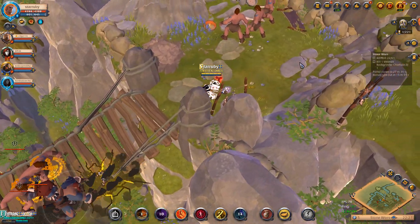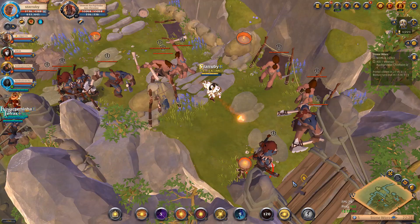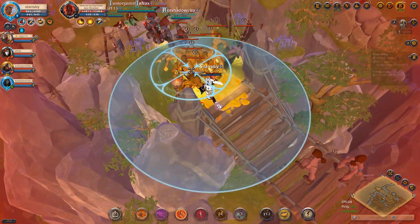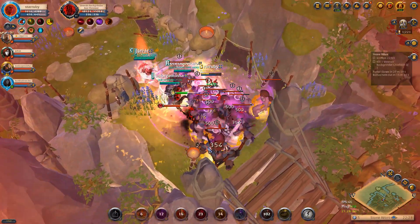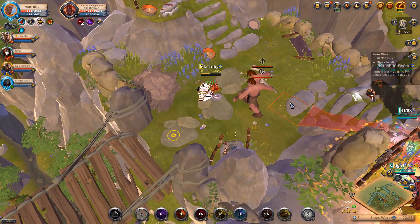I keep walking forward, then I will body pull these little different mobs and auto attack after auto attacking. Keep walking past, and you can just go back and aim just like that. If people are early, make sure you check it, go back in, queue the rotation. This is a very, very risky pull.